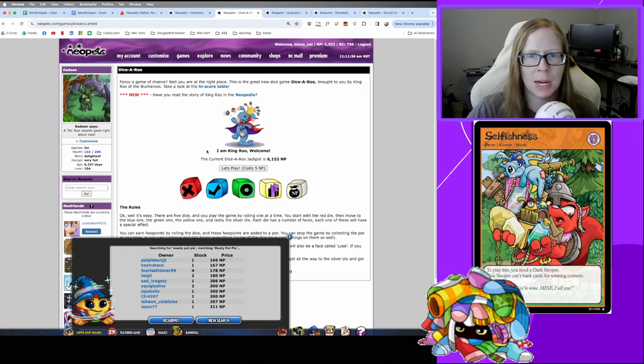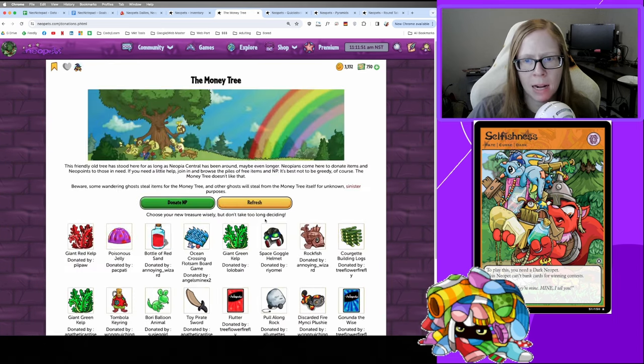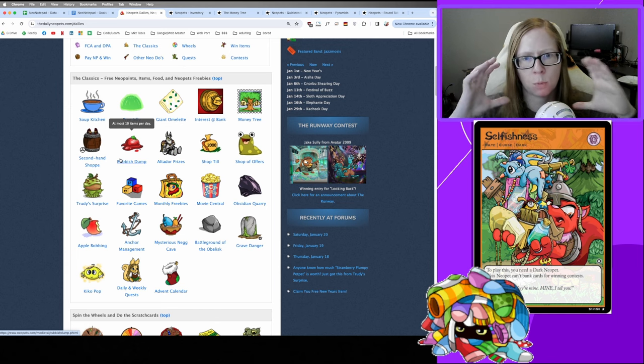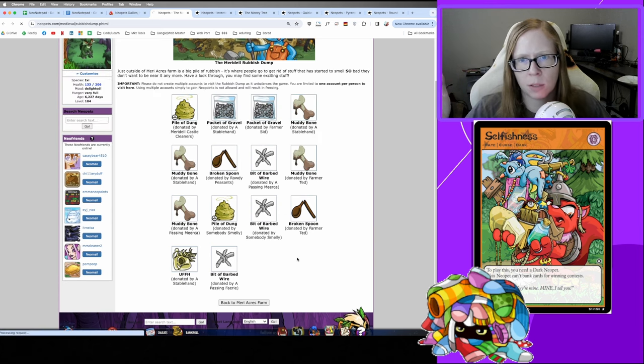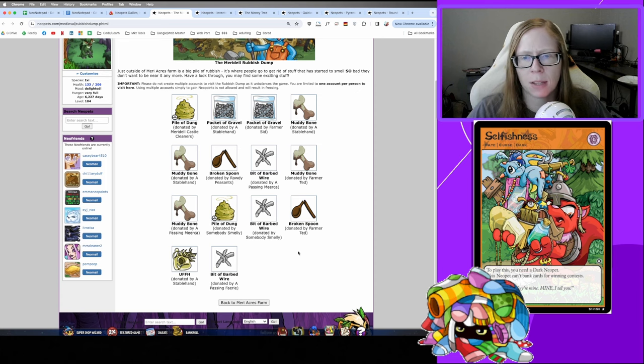Another way to get items is hanging out at the Money Tree in Neopia Central. You have a cap of 10 items per day — the Money Tree, Secondhand Shop, and Rubbish Dump all share that 10-item max pool. You'd want to hang out at the Rubbish Dump if you're working on that avatar. Sometimes you can get cool items like a Draik paintbrush, an old-school bottled fairy, or some healing potions.